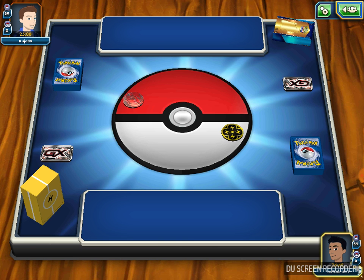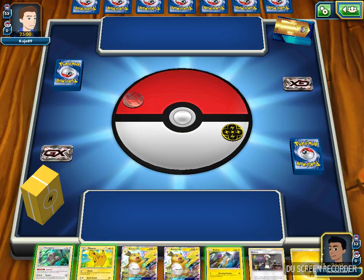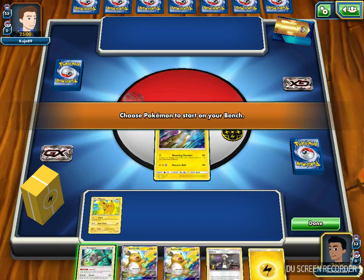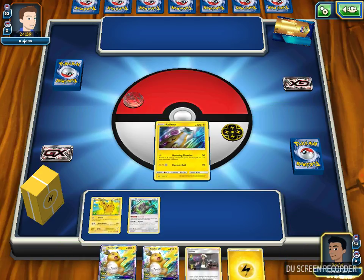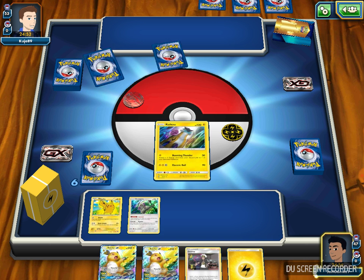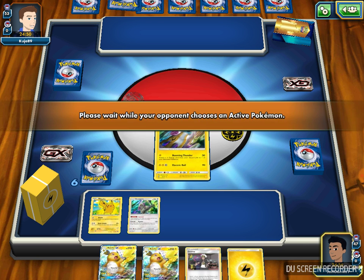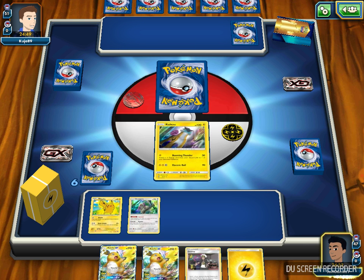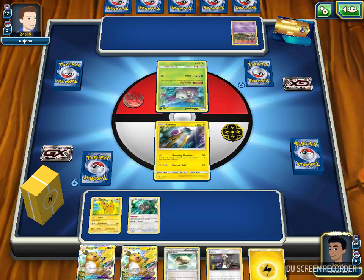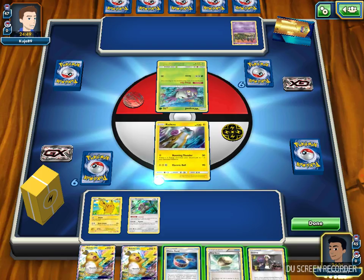Let's see my hand. I got a lot of Pokemon — okay hand. I can start off with Raikou, draw a Pikachu and an Oranguru as well. I like to get a draw support here at least, or Lele so I can search a draw supporter. My opponent is going to mulligan, which is good — I can get extra cards. I drew a Float Stone and a Choice Band. I'm going to attach a Lightning to Raikou and just pass my turn — I don't need to play anything else at this moment.